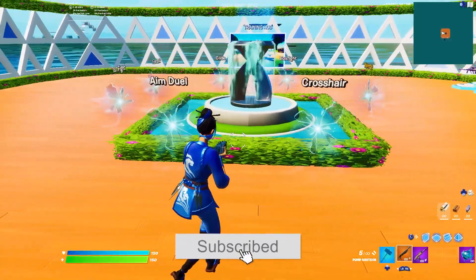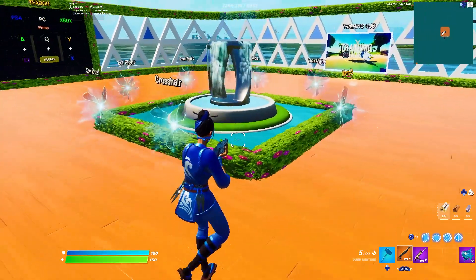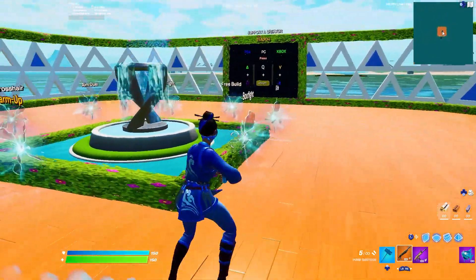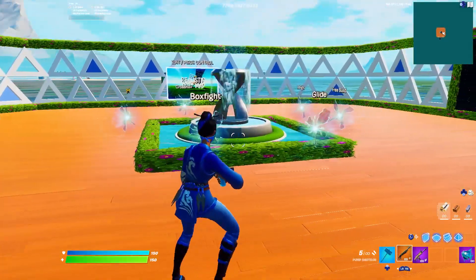As far as the minigames go, we still got the aim duels, the crosshair, the 1x1 fight, and the box fight. The only thing that's pretty much new in the main lobby is the glide section, which replaced the bow training.